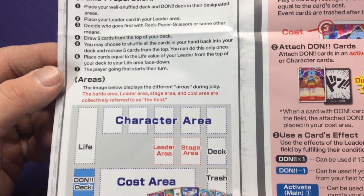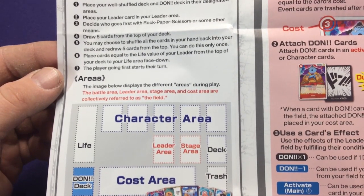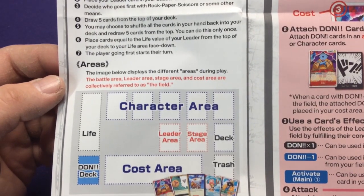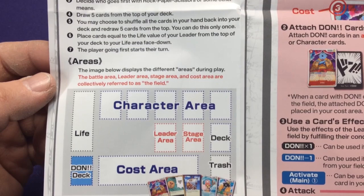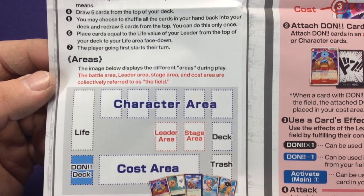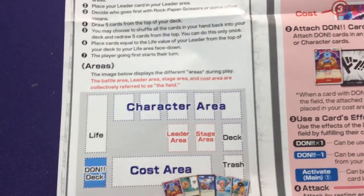Then you draw five cards from the top of your deck. You may choose to shuffle your hand back in and redraw five — you can only do this once. So you get a free mulligan every game, which is kind of fun. Place your life cards equal to the value of your leader from the top of your deck onto your life area. So you have a life deck over on the side based on your character's life.